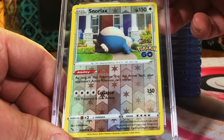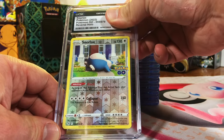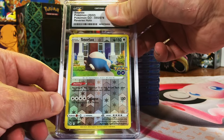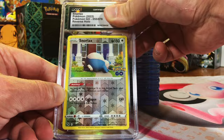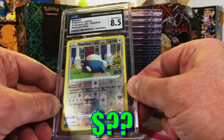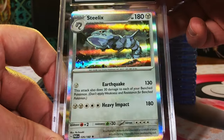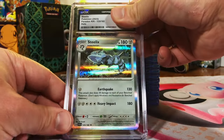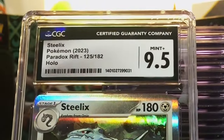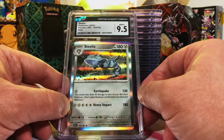Snorlax Reverse Holo Rare from Pokémon Go. Love the Pokémon Go set — tons of original 151. This one's probably an 8.5 or 9. Yep, 8.5 — I'll take it. Love the Snorlax in this set. Steelix Holo, Paradox Rift. This looks like a clean 10 to me. 9.5 — sweet, we'll take it. Still a great grade. I just like Steelix.